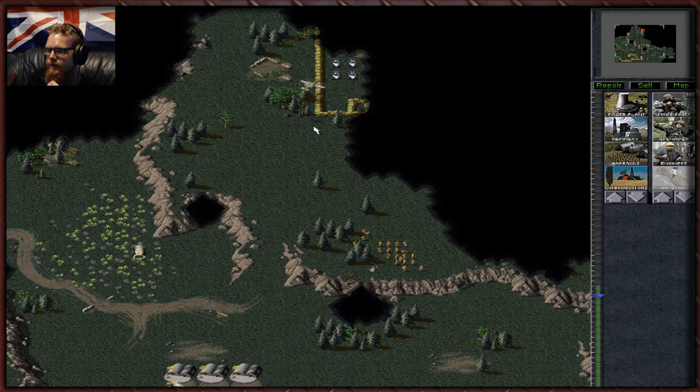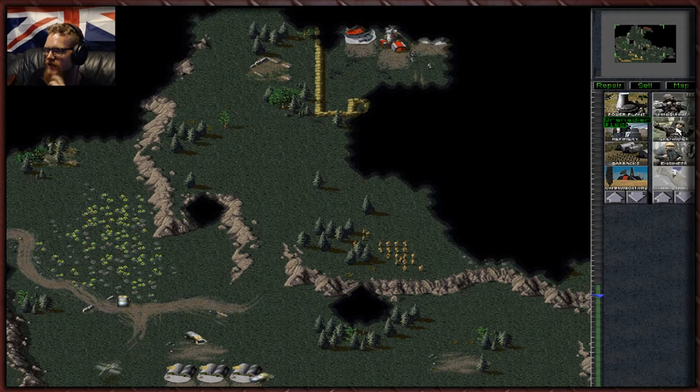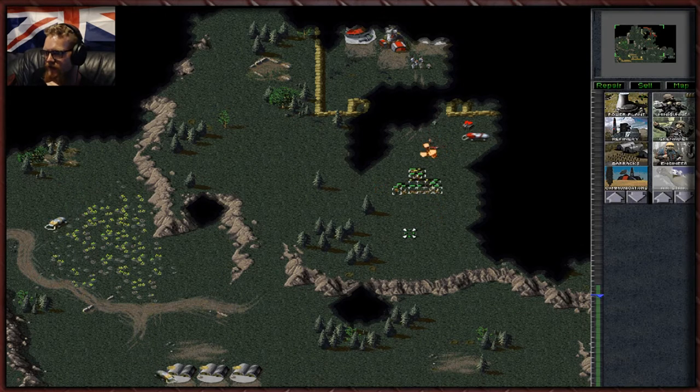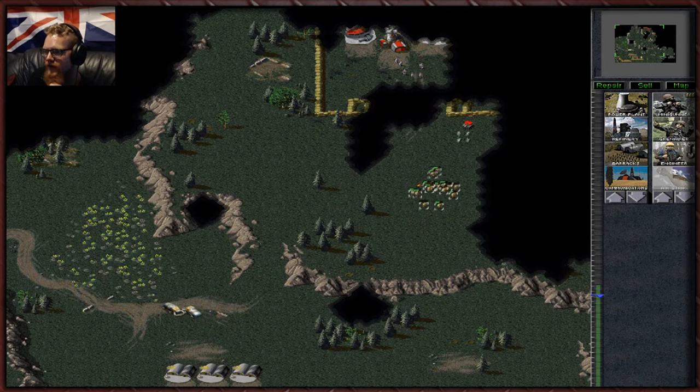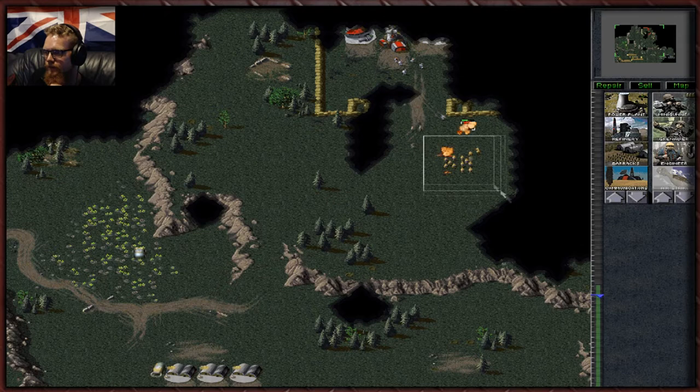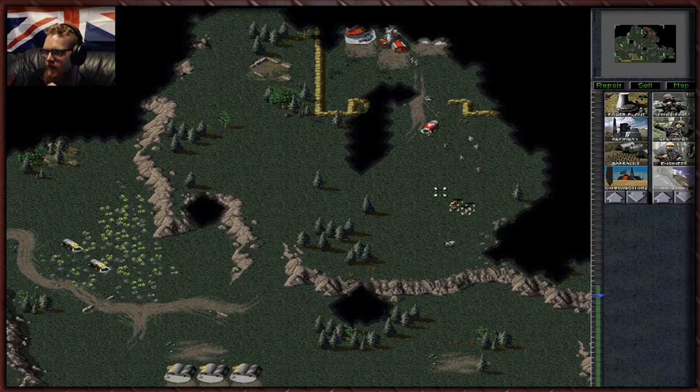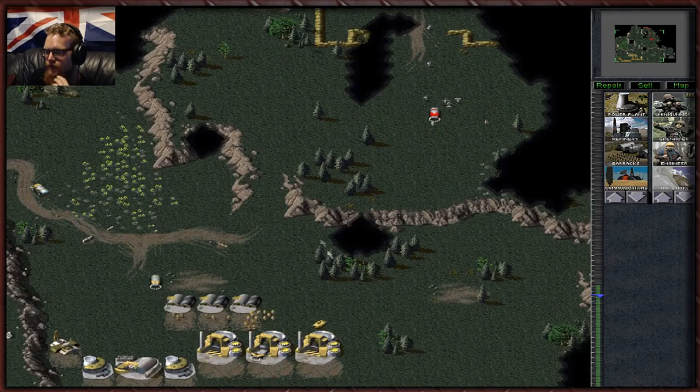Boom! You can see just how powerful the airstrike is. As the game goes on you actually get more A-10s — we've only got one at the moment, but later we get up to three. You want to be really careful before you attack the enemy harvester — attacking the enemy harvester is like kicking a hornet's nest. As soon as you do that they will throw everything they have at you, so before you attack the harvester, be ready.